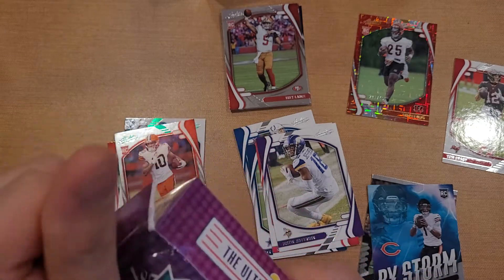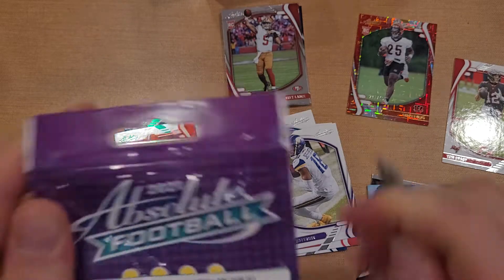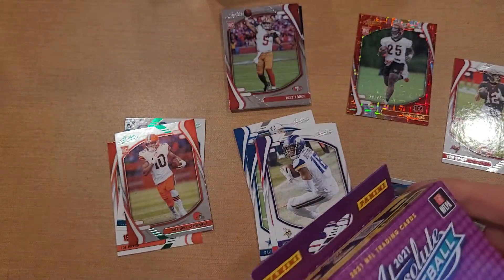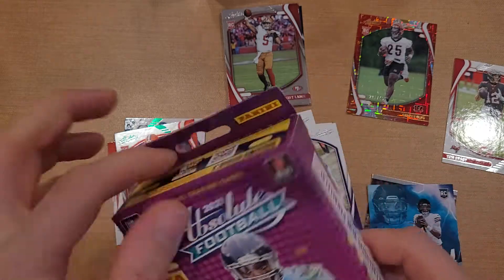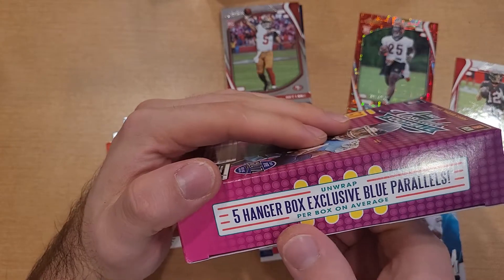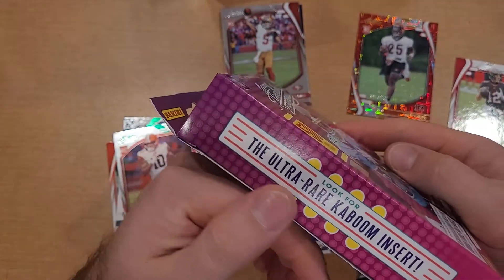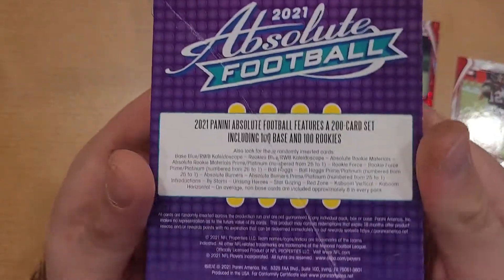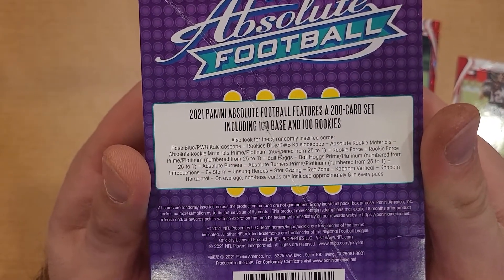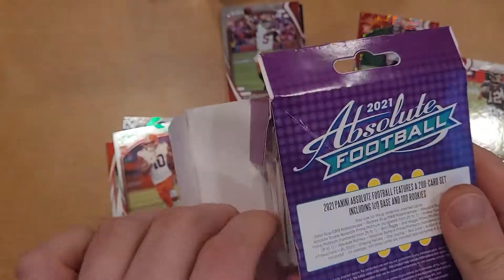Now looking at the hangers. Can't get into this guy - not sure where I put my box cutter, wasn't too prepared for this rip. In Absolute we are looking for five hanger-exclusive blue parallels, and we can also look for ultra-rare kabooms. Wonder if we're able to pull any autos or numbered prisms out of those.